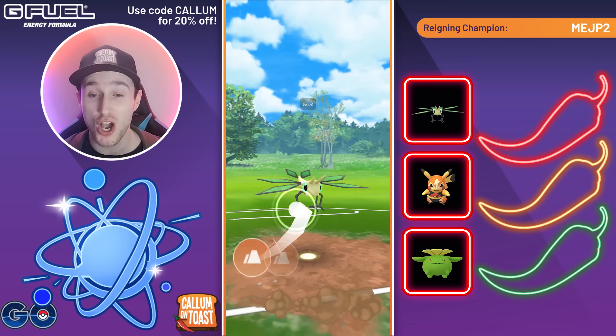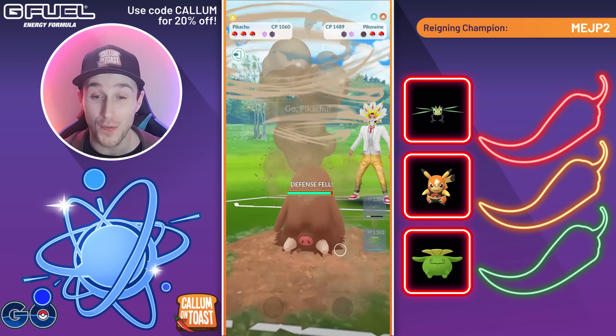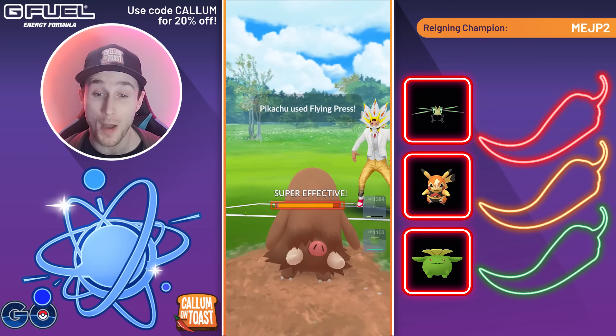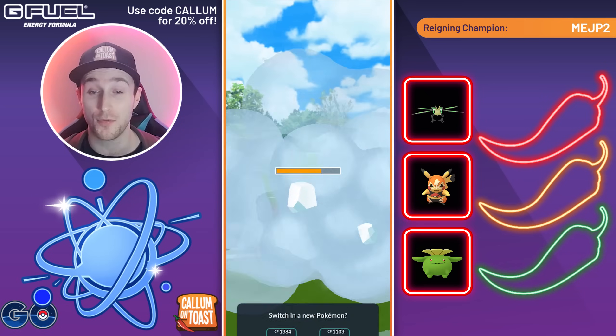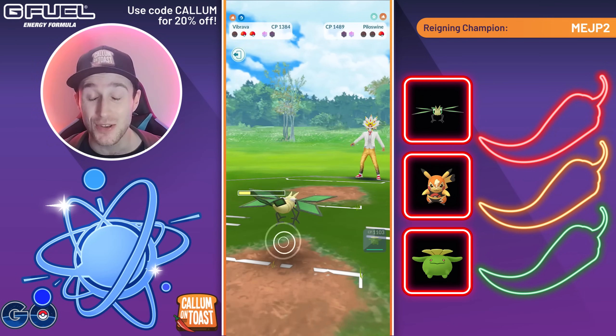We haven't thrown a charge move yet and the opponent comes in with a Piloswine, which is really difficult for this team. We go for the Sand Tomb, grab the debuff, then go straight for a Flying Press. This can do huge damage with the defense drop. The opponent lets that go through — it nearly one-shots them. We can't afford to shield our Pikachu, so we let it go through. Avalanche takes us out, but one Dragon Breath might KO, so we come in with the Vibrava and do exactly that.